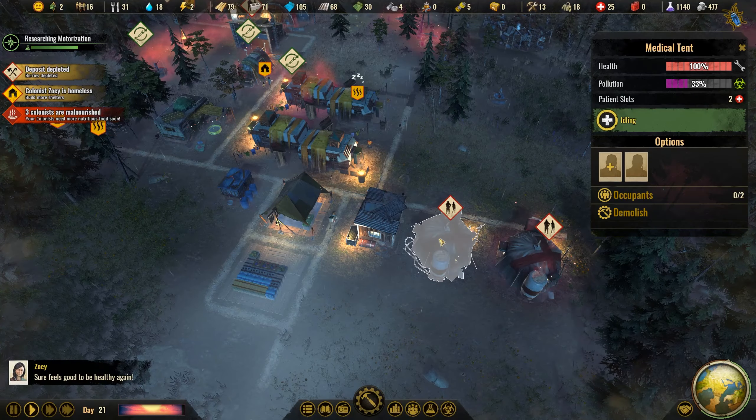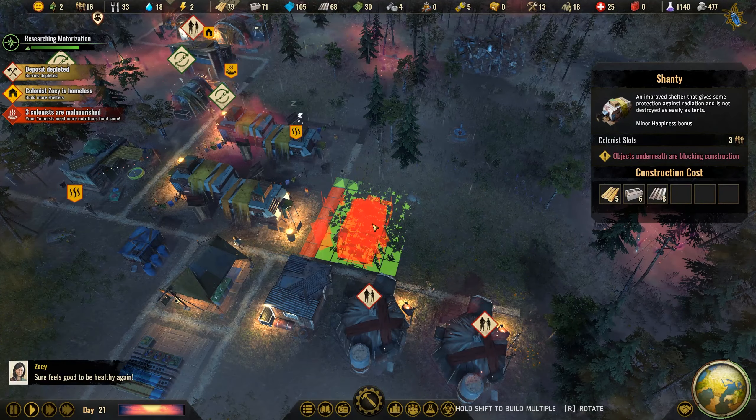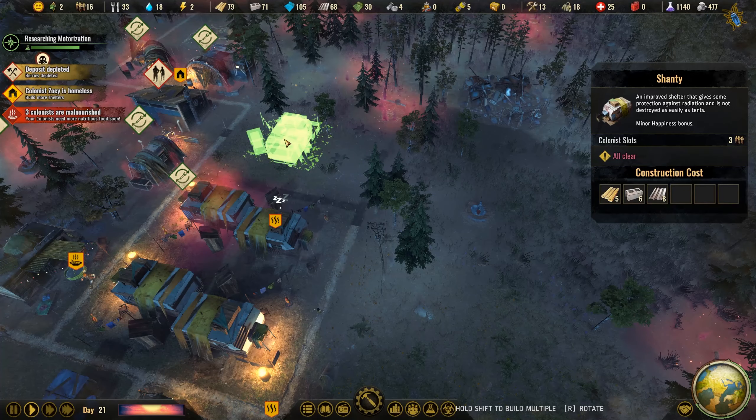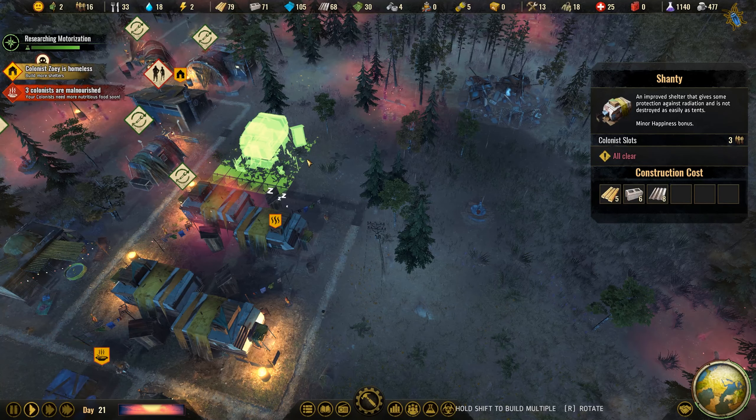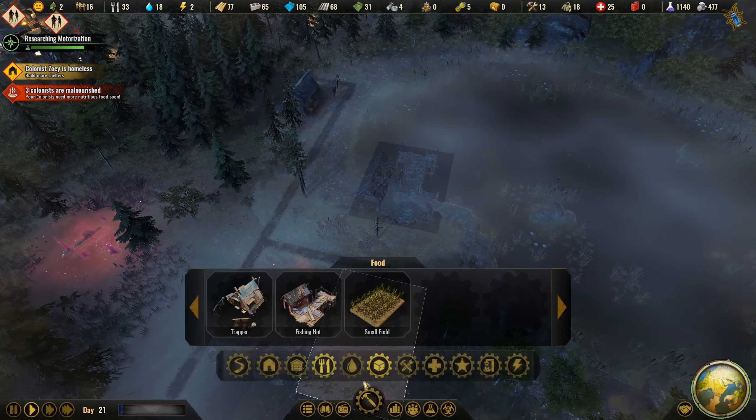Zoe has been healed — so we can empty the medical tent again. We also need to build another shanty, so let's place one here. Having two more shanties makes sense. Since we're not producing enough food, we should go for another fishing hut or another trapper. Another fishing hut by the lake makes sense — and yes, it fits. There we have a second fishing hut, and building resources are fine so we shouldn't worry about that.